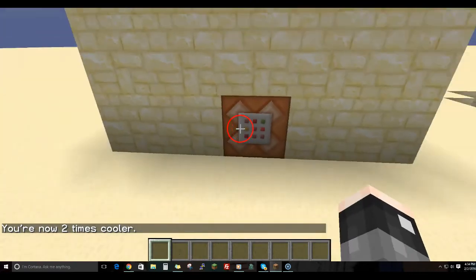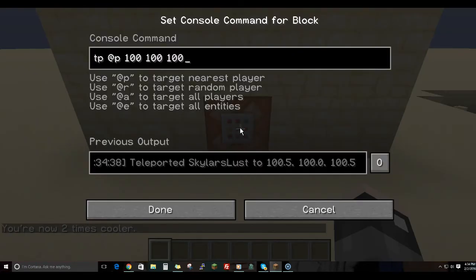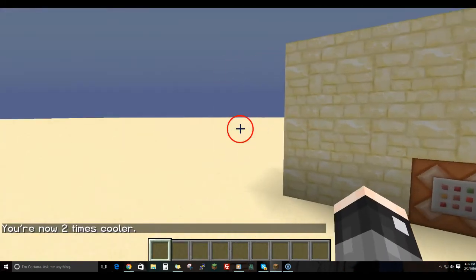The magic behind this is simply coordinates. You're going to need tp @player and then the coordinates. You get those using F3.